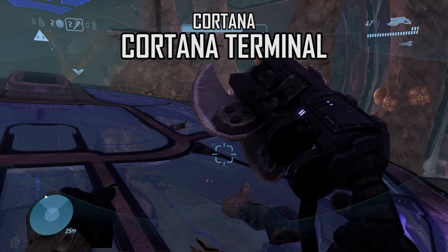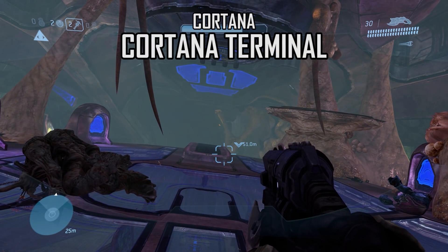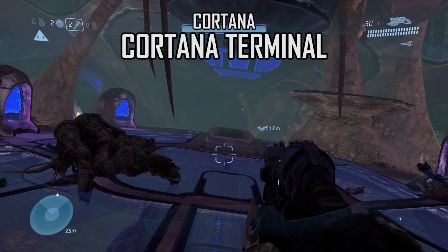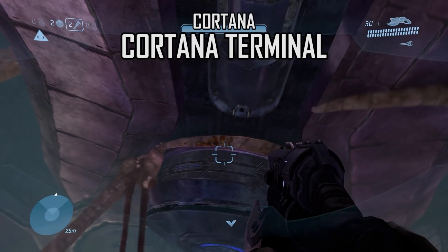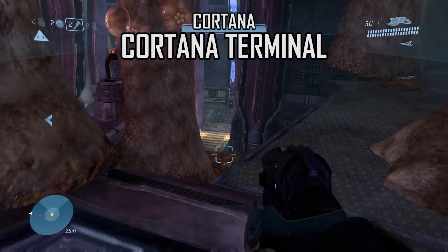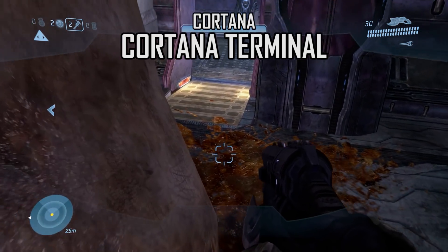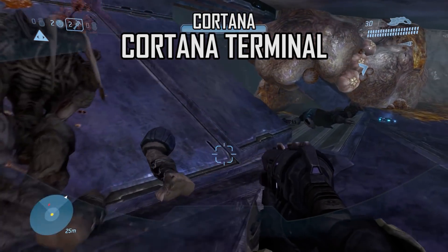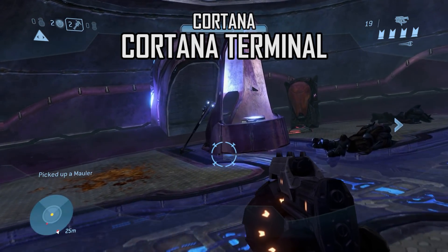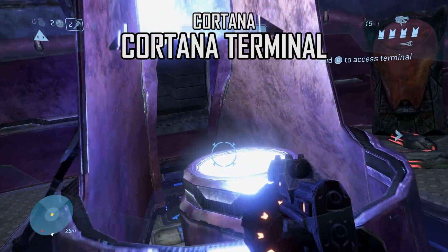In addition to the 7 text terminals, there is a hidden 8th — the Cortana Terminal — found on the level Cortana. You'll come to this large circular room after dropping down a hole in the ceiling. Clear the room to make things easier if you wish. Go to the right and you'll find an entrance to get under the main platform. In the back, near a gravity hammer, is the 8th terminal.